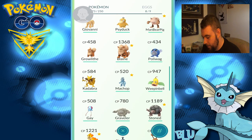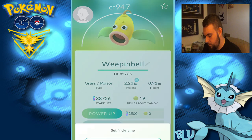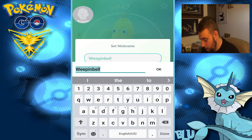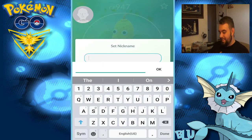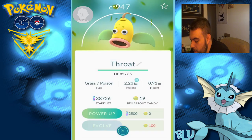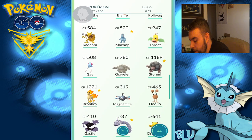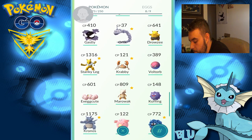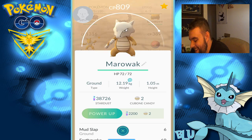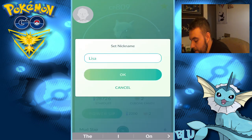So the old ManBearPig had two fighting-type moves — what does he have anyways? Booty. We still have Kadabra — I'm not going to name him because he's too weak. Weepinbell — I normally go very inappropriate names on them, but we're just going to name him Throat. If you get it. If you don't — don't ask your parents or anything, it's not worth it.